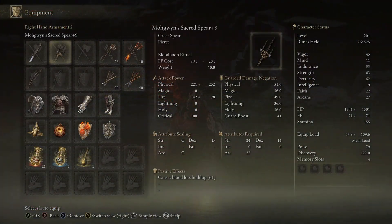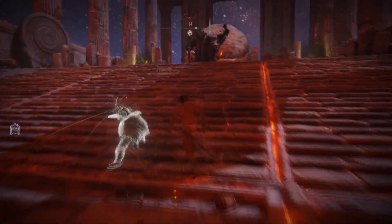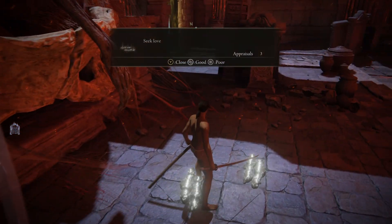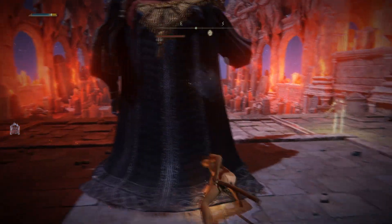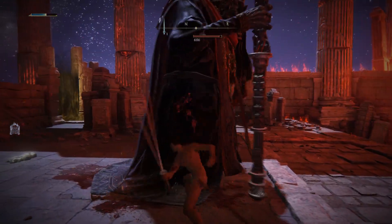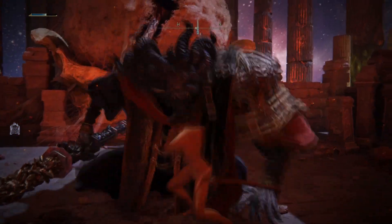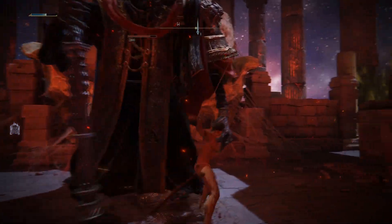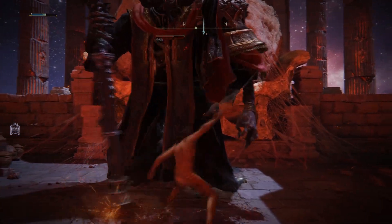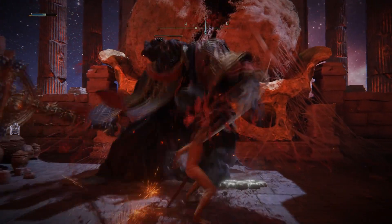There's also a method that's pretty late game — if you have the left side of the snowy area of the map, the secret area that needs the secret medallion, that method will be in the description too. Basically, what you're going to be doing is using Mohgwyn's Sacred Spear. If you don't know who Mohg is, he is the boss in this area where the bird farm is. There's actually a cheese method to kill him — I have a video on that linked below.